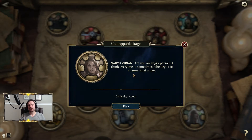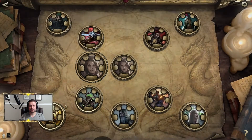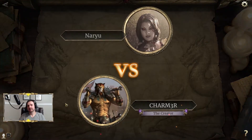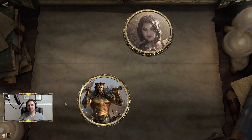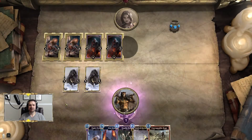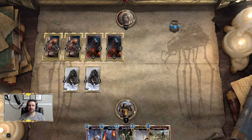This video is going to show you how to solve the Unstoppable Rage puzzle in the Naryu's Training Puzzle Set. We're going to dive right in. Like all of these puzzles, you're going to use the card mentioned in the title — in this case Unstoppable Rage — to solve the puzzle.